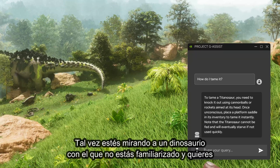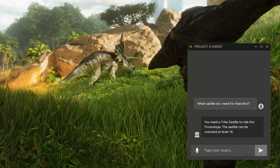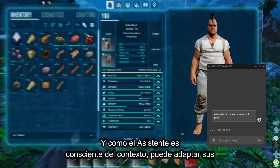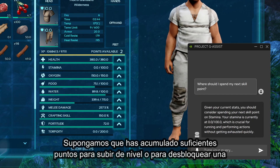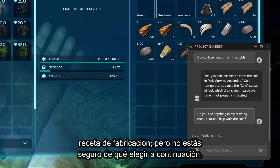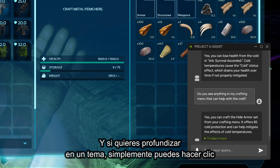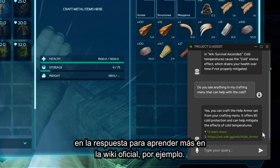Not only does it know about the game, it can understand what's happening on the screen. Maybe you're staring at a dinosaur you're not familiar with and you want to know what it is or how to tame it. And because the Assistant is context-aware, it can tailor its recommendations to your playthrough — say you've racked up enough points to level up or unlock a crafting recipe, but you're just not sure what to go for next. And if you want to dive deeper into a topic, you can simply click on the response to learn more at the official wiki, for instance.